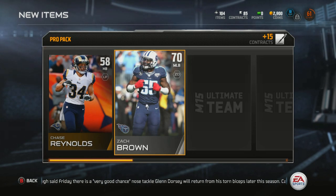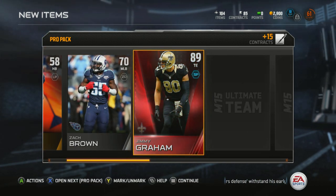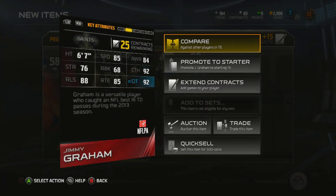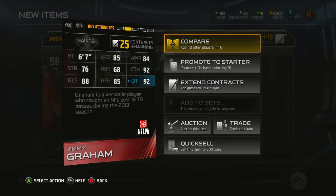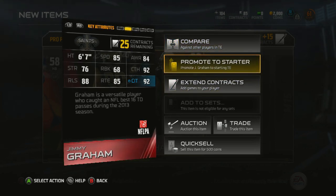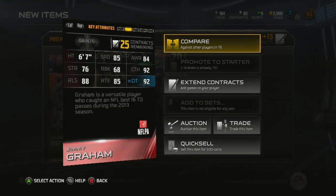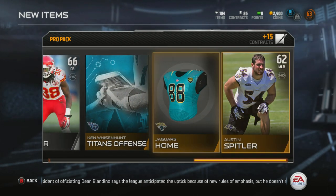Three packs in and we've pulled elite Jimmy Graham! That is unexpected in every way imaginable. Look at those stats — 85 speed, 92 catching in traffic. What a card to pull so early in the pack opening. That's really, really confidence boosting because usually when I open packs like this I tend not to pull anybody. Fantastic!